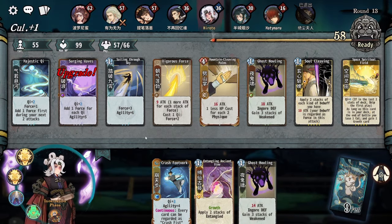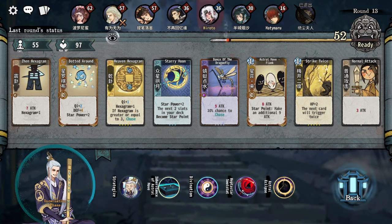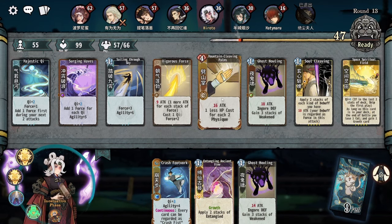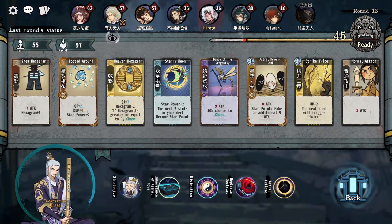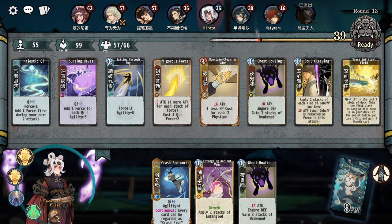Purging waves is great. He's going first so he's gonna get the stun off, but I think we're still just going to kill him. I think this is fine.